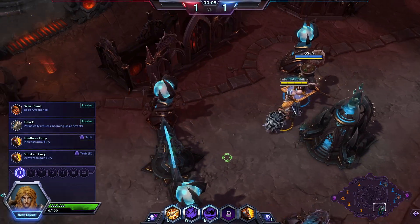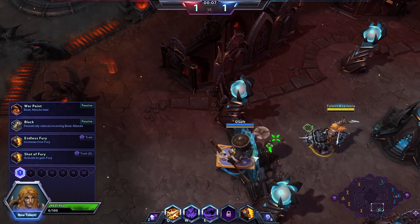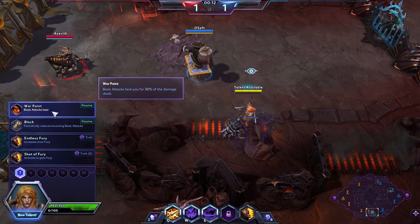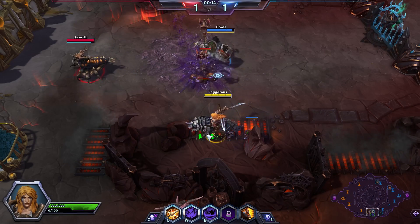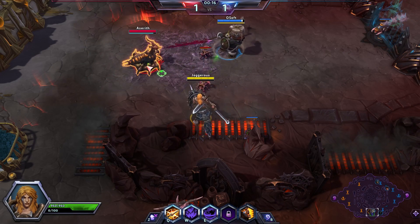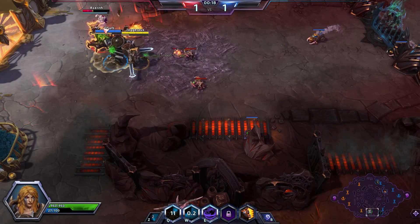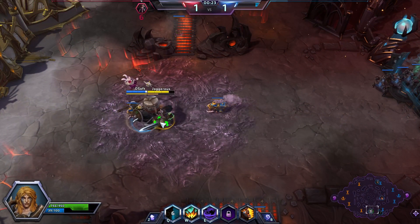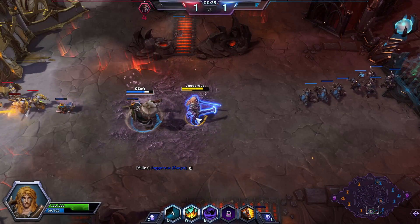We're going to be doing a more damage-centric build — basically we're going to buff our auto attacks to provide tankiness whilst also dealing damage. We're going to grab Whirlwind, and we've got our Q here. That was a really nice combo; we both went in at the same time and got first blood.